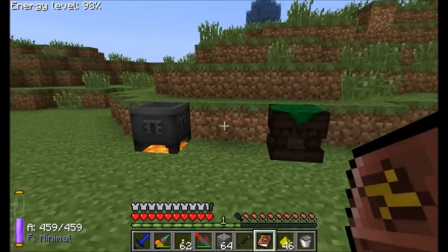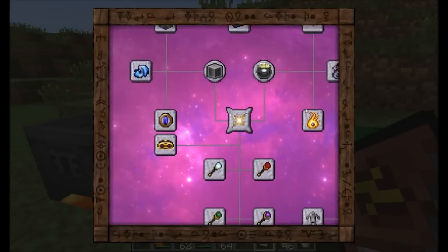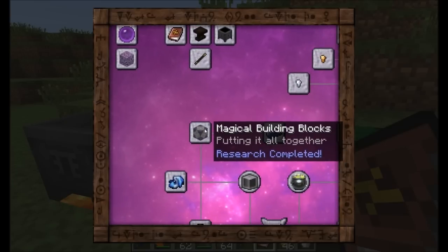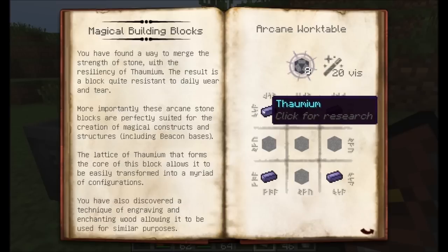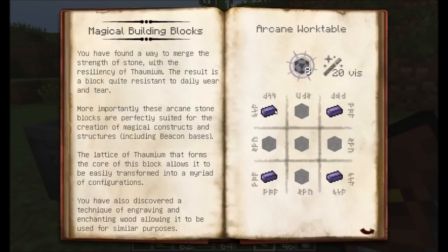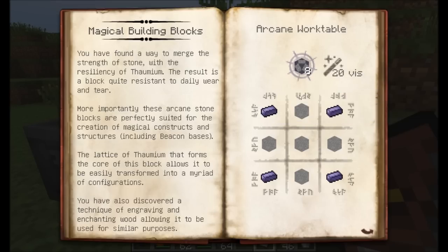All right, so we've learned about the basics — we've learned researching and the crucible. I haven't shown you how to use this arcane work table yet, so let's find something it can make. I think we can go ahead and make magical building blocks, which is going to be an important part of our next build. Now, magical building blocks are items that can build different things in game for us. In order to do it, you can see we need to use the arcane work table — it requires 20 vis per operation, and you'll get eight arcane stone blocks per build. You're going to need some thaumium and you're going to need some smooth stone. If you click on your little thaumium symbol, it'll show you the research for that item, so you can quickly jump from one page to the next. Thaumium is made in a crucible by combining eight metal and four magic, and you'll get one thaumium per. As we saw for this, we're going to need four thaumium.